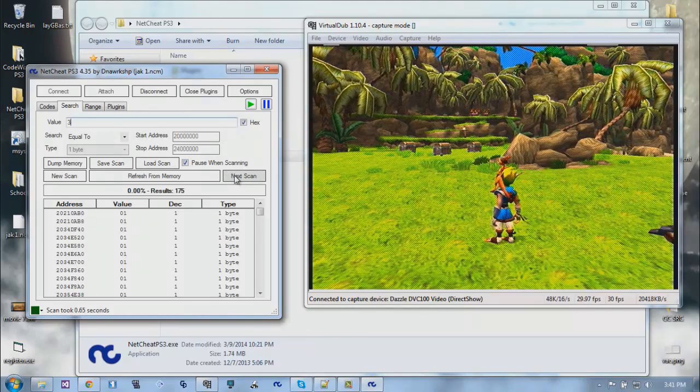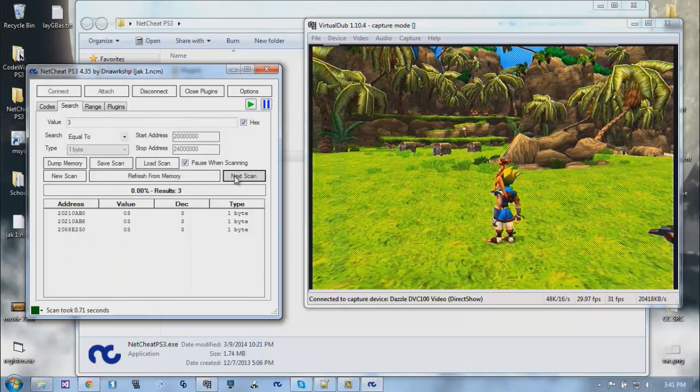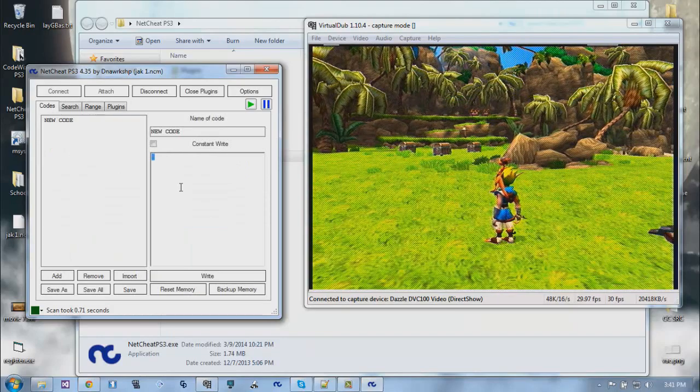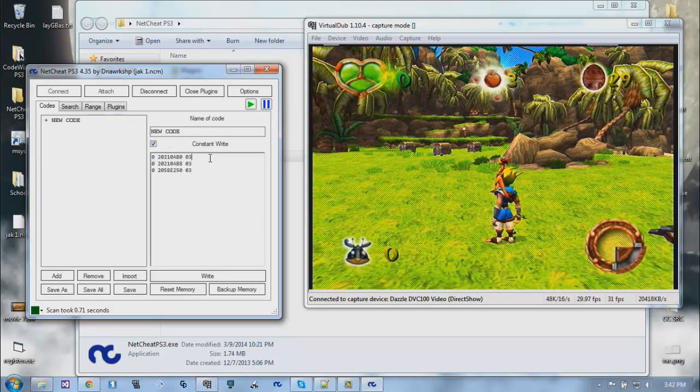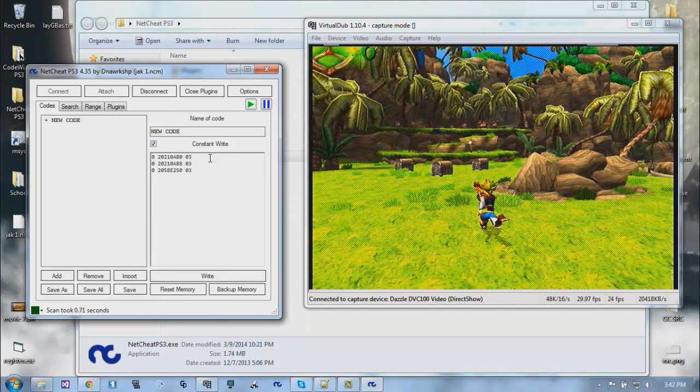Now I'll load my old save to get it back to three quadrants and search for three. These results are equal to three - let's select all of them, constantly write them, and test. I'll set some to one, some to two, some to one to see which one affects the display. None of them are affecting it... and I think I just froze.